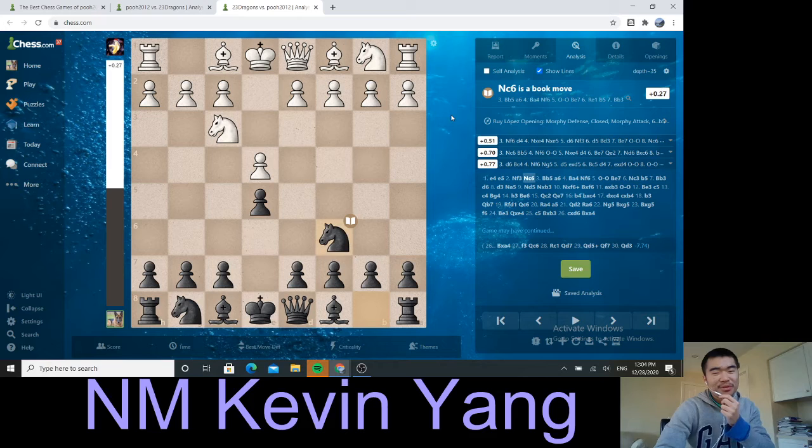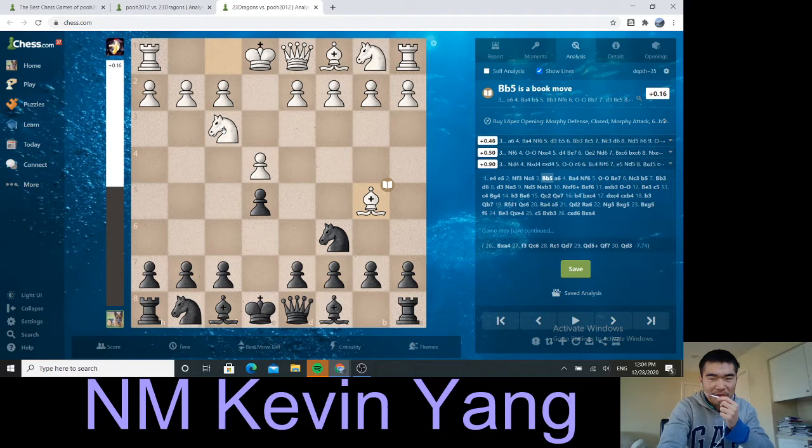e4, e5, knight f3, knight c6. This is a very standard king's pawn opening. And after the move bishop b5, it really brings me back to showing how the Spanish works. Our r23dragons went into a Spanish — this is also called the Ruy Lopez. There are so many other names for it, but I'll just call it the Ruy Lopez.